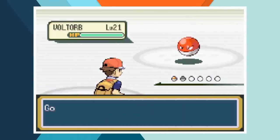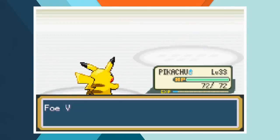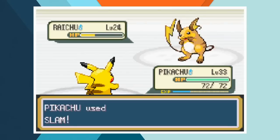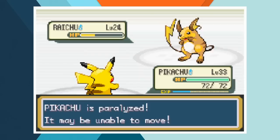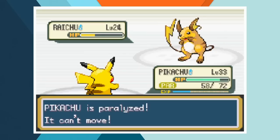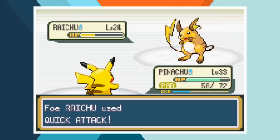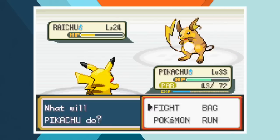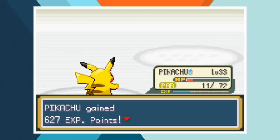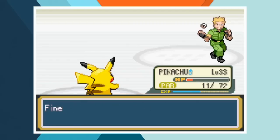Lieutenant Surge sends out Voltorb first and one Slam crushes it in one hit. Surge's Pikachu meets the same fate. After a third Slam chunks away about two-thirds of Raichu's health, he paralyzes us with Thunder Wave. After a Double Team, Pikachu breaks through Paralysis but misses Raichu. Raichu uses Quick Attack, which the anime suggested he wouldn't know, and Paralysis keeps stopping us from retaliating. After several close calls, Slam finally lands again and knocks Raichu out, earning us the Thunder Badge.